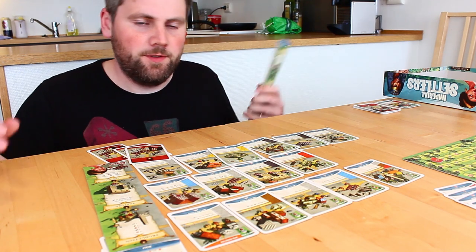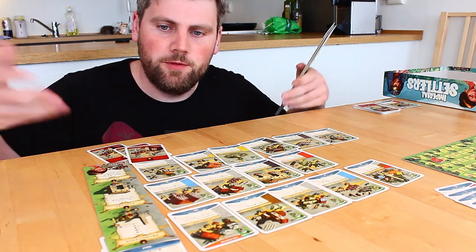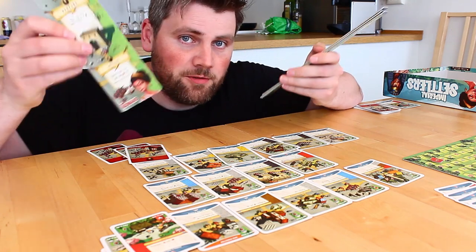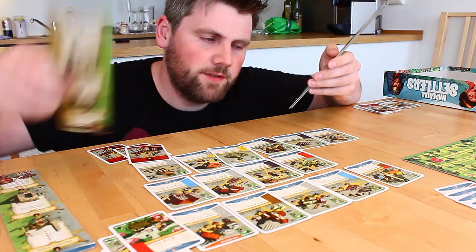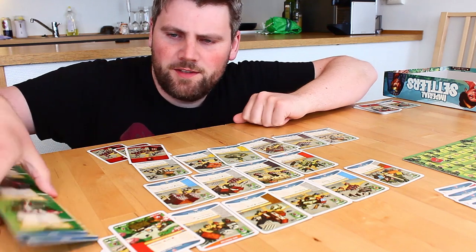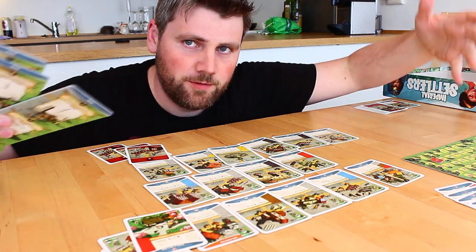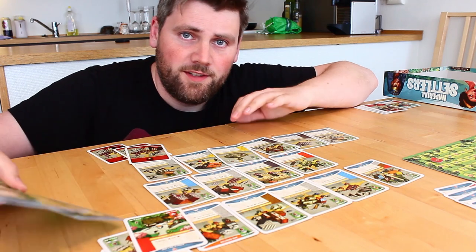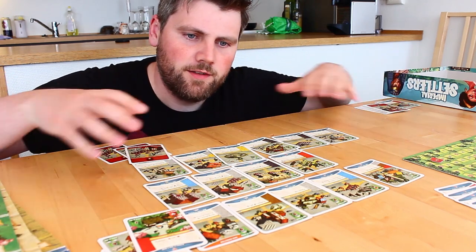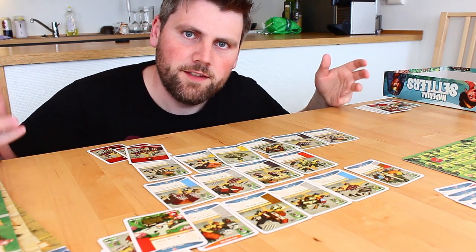Imperial Settlers is a game about civilization building. You start up from scratch and build up your empire. You have the Romans, barbarians, Egyptians, and Japanese. This is the only thing you get that is remotely a board game — also you get the scoring sheet. Otherwise, this is a plain card game, and you build your tableau of cards to expand your empire and see it grow physically. And that is kind of neat.